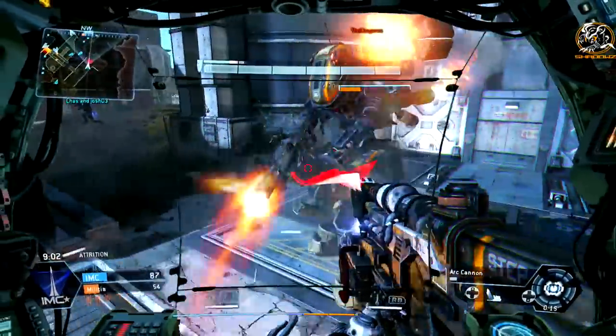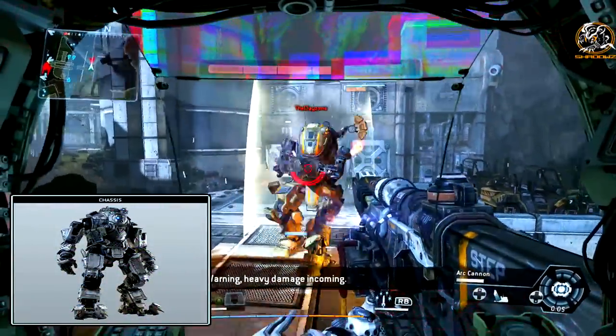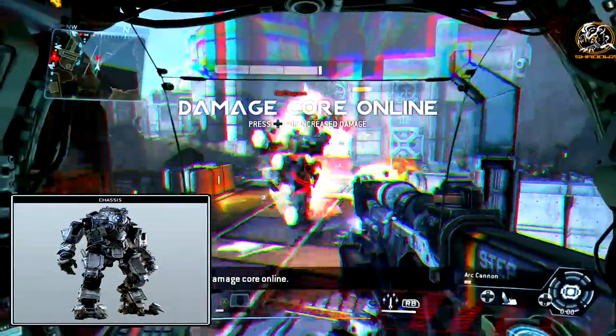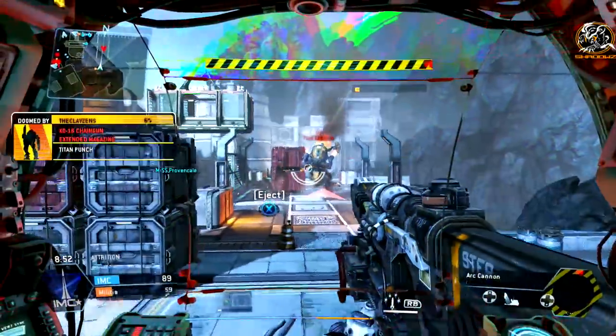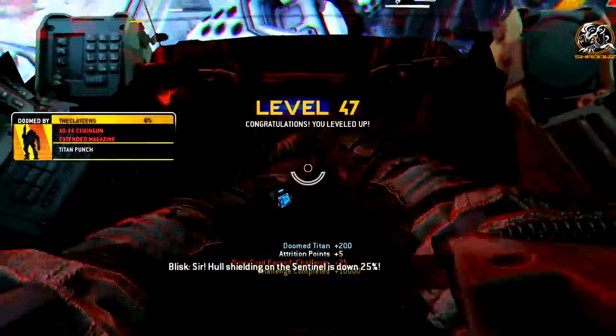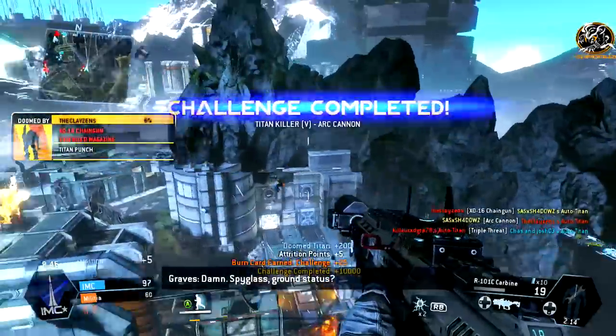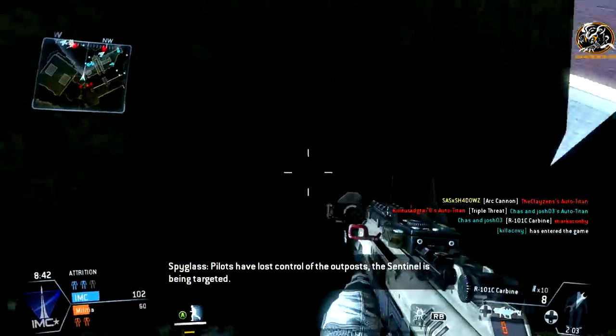Moving on to the class setup — starting off with the Titan I use, which is the Atlas Titan. This is because you have 2 boosts available and also a decent amount of health. Enough boosts to get away in a hectic battle, but also enough health to stay in the battle for an extra kill towards the challenge if you can. You also have the Core Ability Damage Core, which definitely helps by increasing your damage and making it easier to rack up those kills.